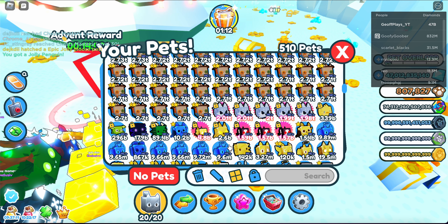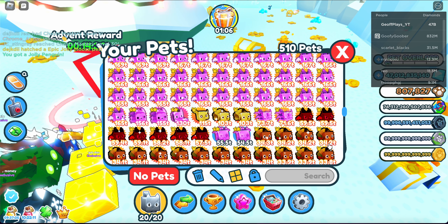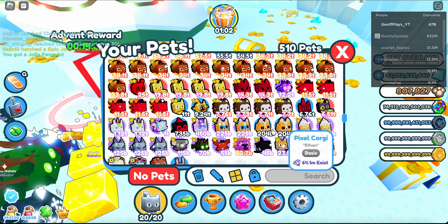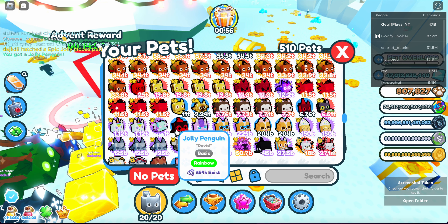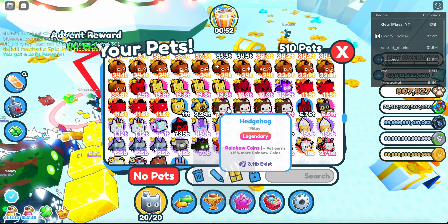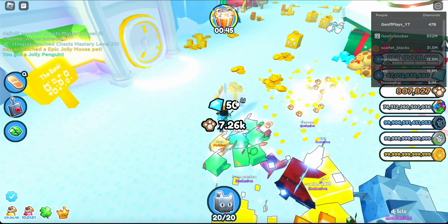We got some kind of penguin in hardcore mode — that'll be a hardcore penguin. It's apparently somewhere in the billion section. Here it is: the jolly penguin. I think there's a huge version of this thing, which is cool. My next advent reward is in 14 minutes. I actually like this.